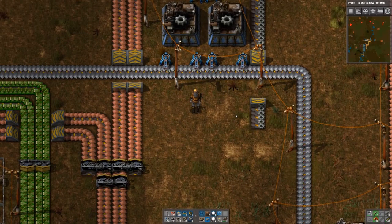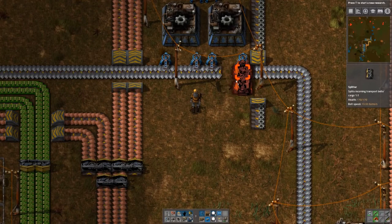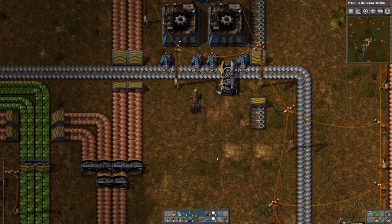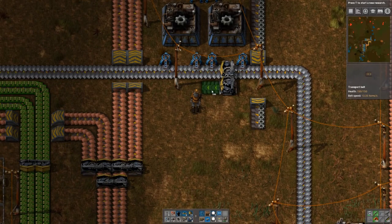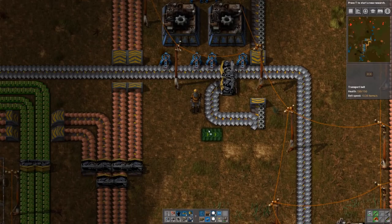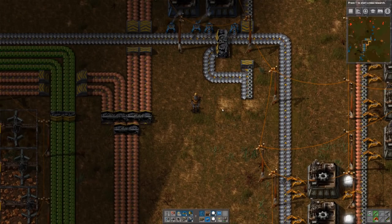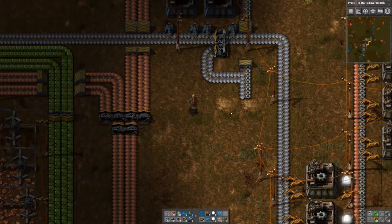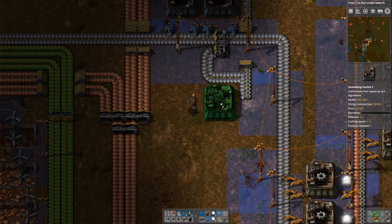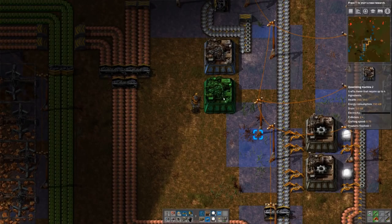Yeah, I like this idea. That means we're gonna tap into here, put one of those guys there, and leech a little bit of iron out of that line — not much, only so much fits in here. Now we have a double conveyor here with both, which means we could set up two conveyor belt factories here right next to each other.